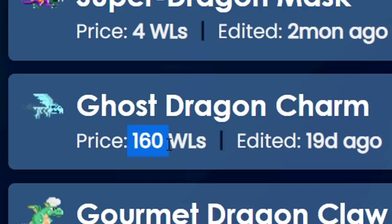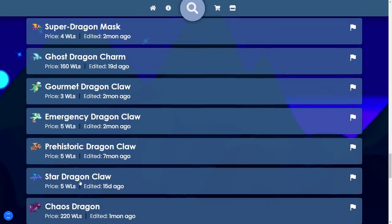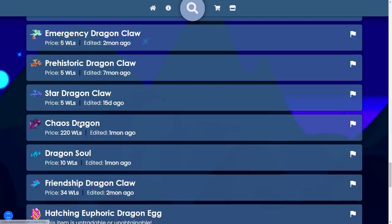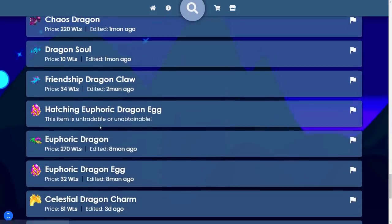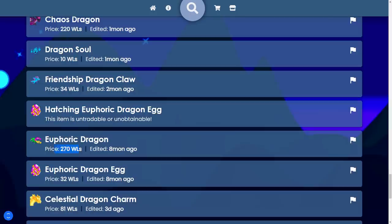Ghost dragon charm: 160 world locks. Oh Jesus, these things are so cheap, man. This is exactly why I never do this — it gets hella fused but you lose so many world locks. Anyway, chaos dragon is 220. Wait, so the chaos dragon is actually worth more than the ghost dragon? Bro, the ghost dragon is way more useful, but I suppose the chaos dragon looks cooler. How much is the euphoric dragon? 270 world locks — by far the best drop. And the euphoric dragon egg wasn't even expensive because it was an anniversary event, so it was pretty easy to get them.